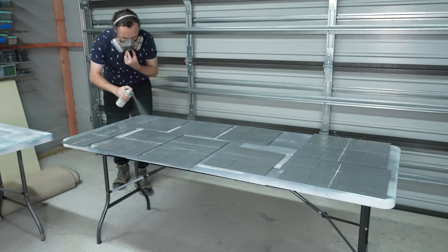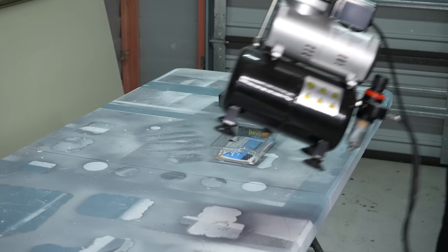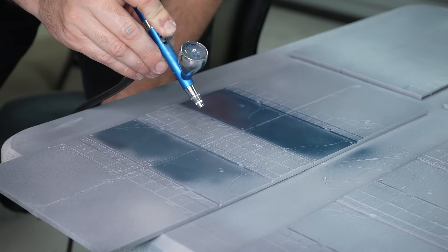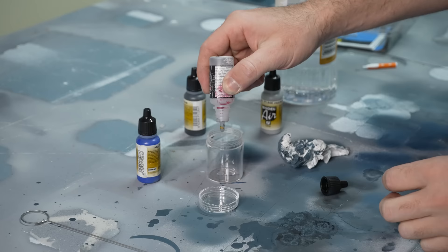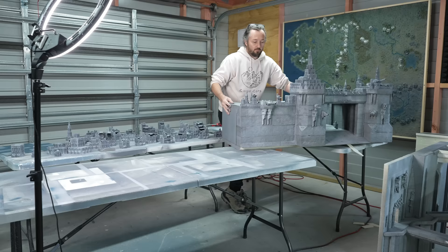Finally, it is painting time. The road tiles first got a big prime in Rust-Oleum gray primer, and then an accent pass from the side, kind of low down, to try and leave dark gray in the recesses. Then it's airbrush time — first up is a blue-gray for our roads. Getting the right color was an important choice and a bit tricky, but once I got a decent base tone over all of the roads I was really happy with the color choice. I even did the road tiles up behind the rampart in the upper city.